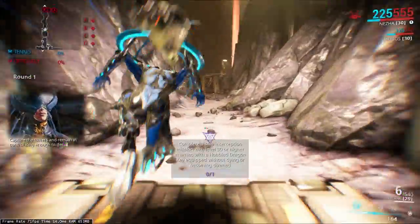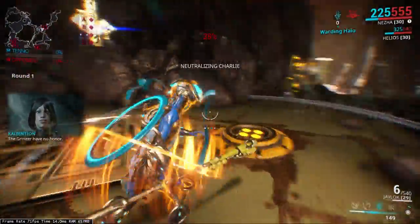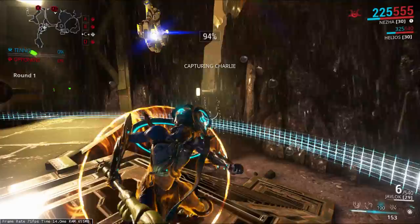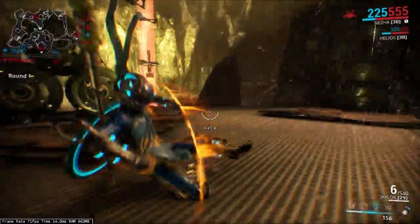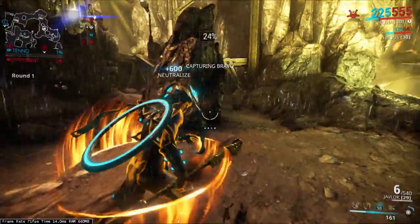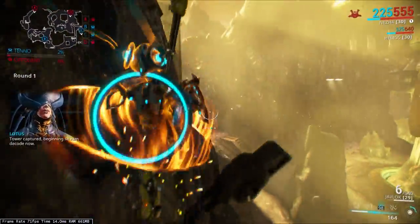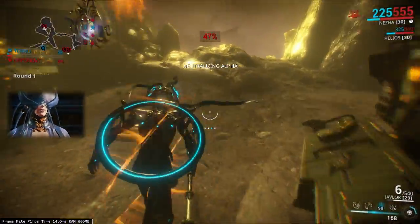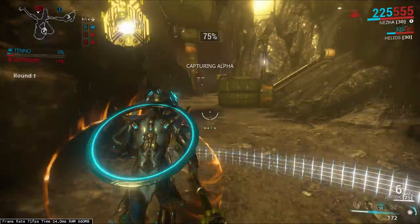I'm guessing they added ribbon mods to make some of the weapons that are not as worthwhile more viable — like the Jat Kittag, which is an awesome weapon but I can't see myself using it outside of leveling it up. Or the Braton — even the prime version seems kind of meh. Weapons that are rarely ever used have damned low stats, but ribbon mods should help to some extent. It's something I definitely need to play around with.